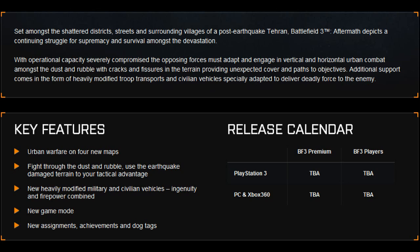The first thing we're going to talk about is the Battlefield 3 Premium Aftermath DLC learn more page. This is similar to what they did with Armored Kill. They added details about the DLC - the key features of Aftermath are urban warfare on four new maps, fighting through dust and rubble, using earthquake-damaged terrain to your tactical advantage, new heavily modified military and civilian vehicles, a new game mode, new assignments, achievements, and dog tags.